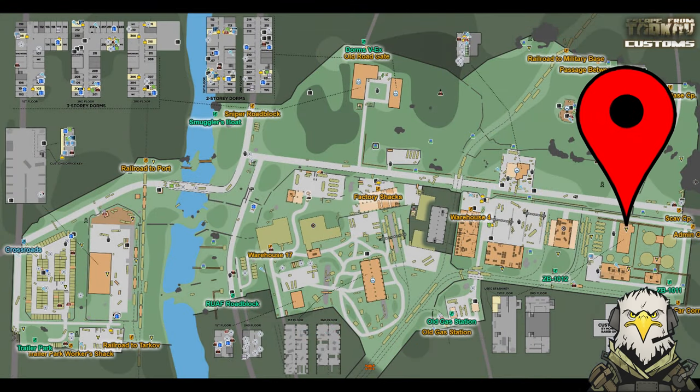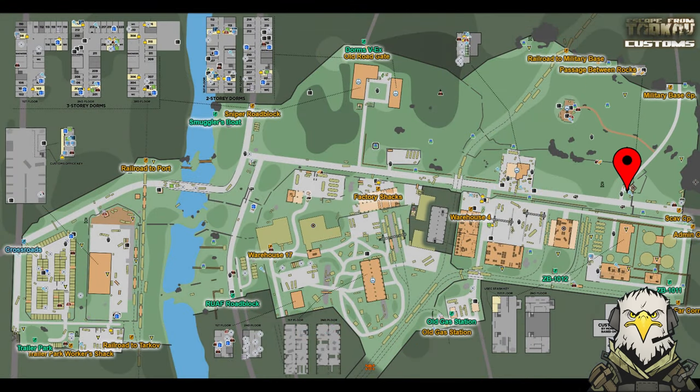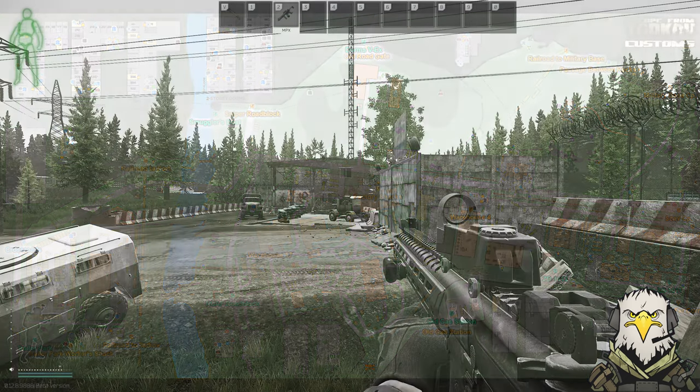Here we are on the map of Customs. To the east you can see the sniper tower, which is where the car is located to find the key. Then we'll be heading to the dorms area, which you should all be familiar with by now.